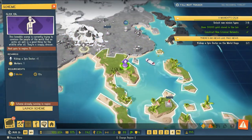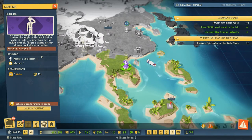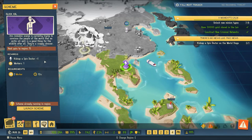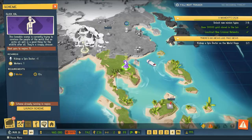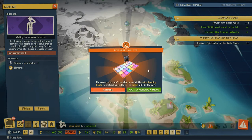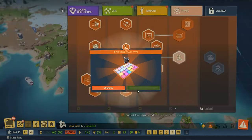We've got a few prompts on the world stage. We'll launch a scheme here — this level of old stamp is trying to convince people that an arctic oil spill is good for wildlife. He's a snappy dresser, eloquent, and utterly corruptible. We'll go ahead and do that. In the meantime, our research on the laser disco floor is complete — oh my gosh!